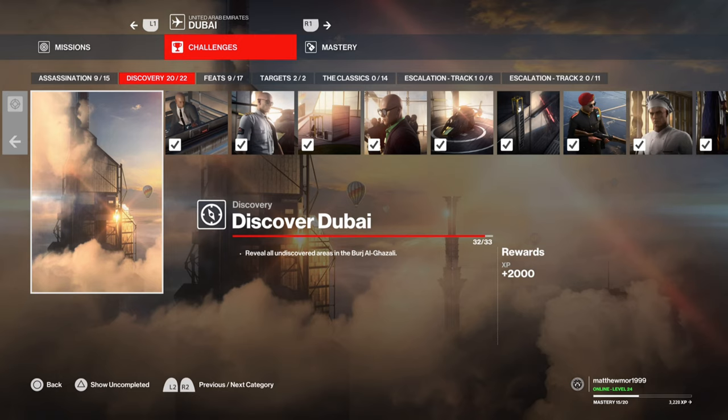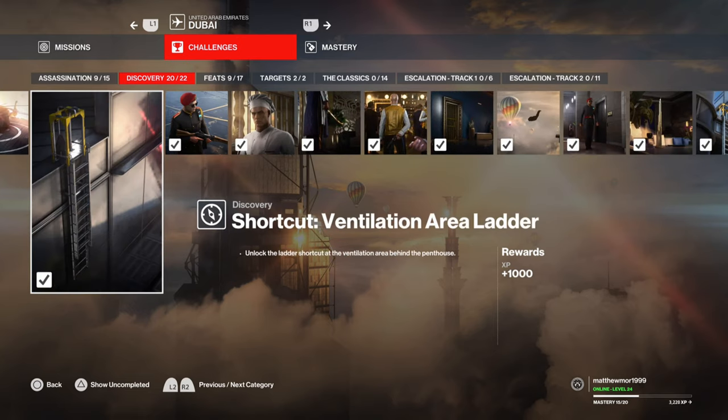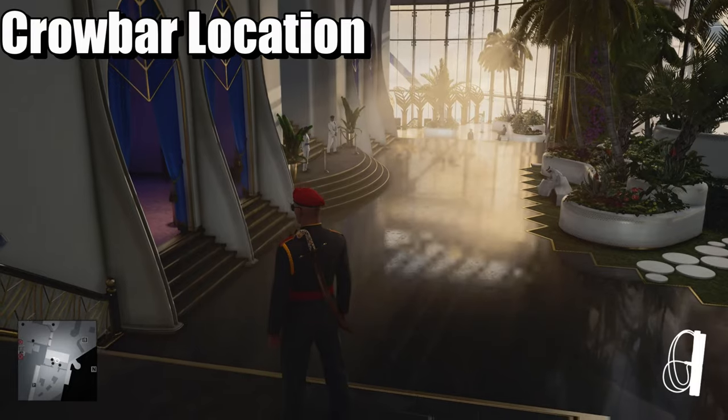What is up guys, from Scumbusters, and today we're on Hitman 3. This is going to cover all four shortcuts on Dubai. So here we go — let me just show you. Here is one of the shortcuts, let me show you right now.